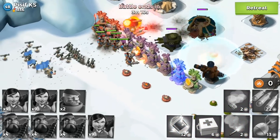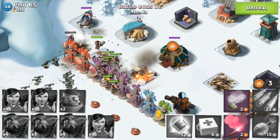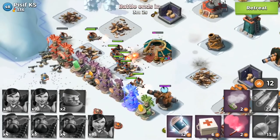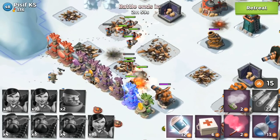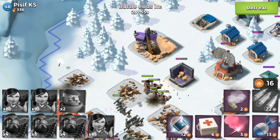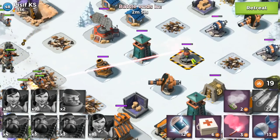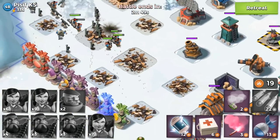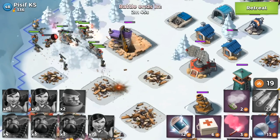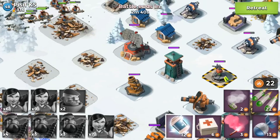Anyway, we are getting this base. My hookahs are leading the way with the grenadiers in the back just tossing grenades everywhere, which is pretty solid. I do mess up here a bit — I lose a zooka to that big tank mine, which is unfortunate. I never like losing troops. These boom cannons are ripping up my heavies, and oh my god, that prototype weapon — I don't know what its name is, but it is super destructive. The range on it is absurd.